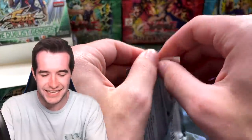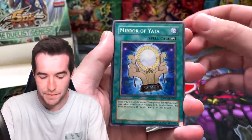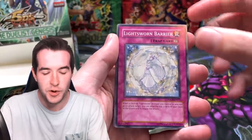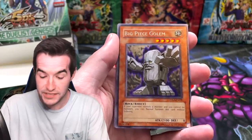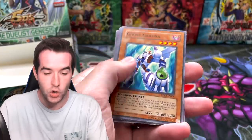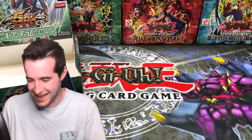Final pack — ghost rare in the pack, not sticky. Mirror of Yana, small beast golem, Turbo Booster, Lightsworn Barrier, big beast golem, and... Ghost Gardener. When it came off smooth, you knew it was nothing.